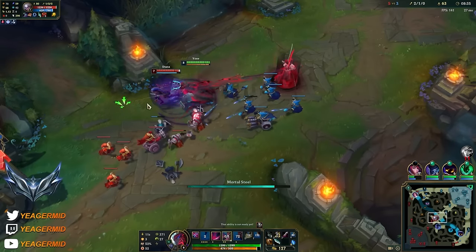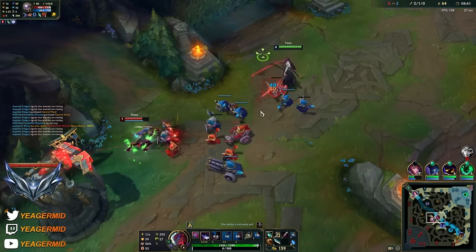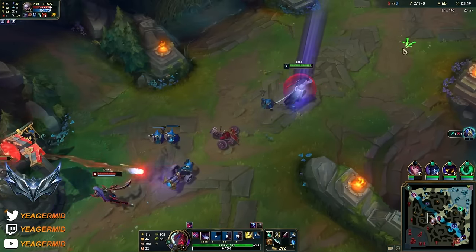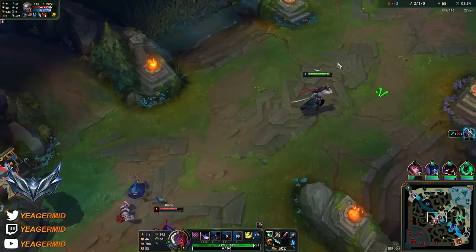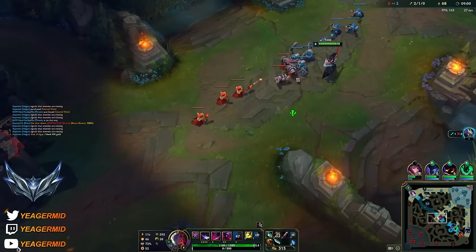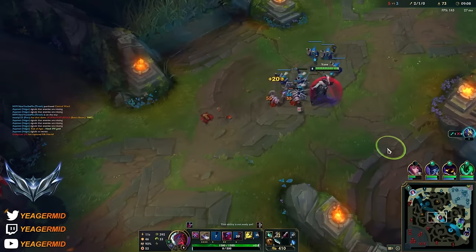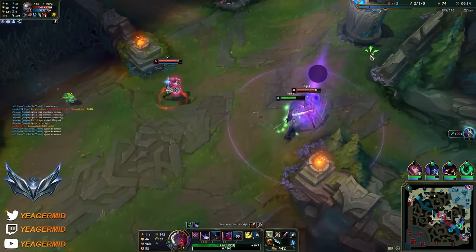We're gonna keep up the aggression and try to force them to commit as often as possible. The point where we have to start watching out a bit is when their jungler gets level 6, because it's a lot harder to play around. The general idea in these low elos, especially in silver MMR, is that you play aggressive and really try to limit test. That does not mean run it down, but try to learn the limits of what your champion can do - the only way you can do that is by playing aggressive.